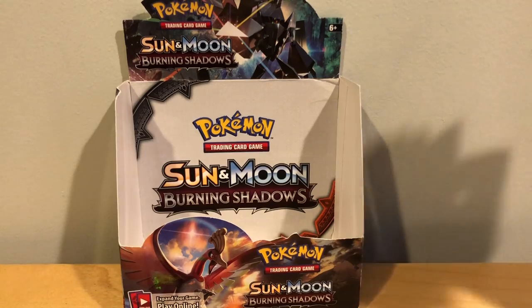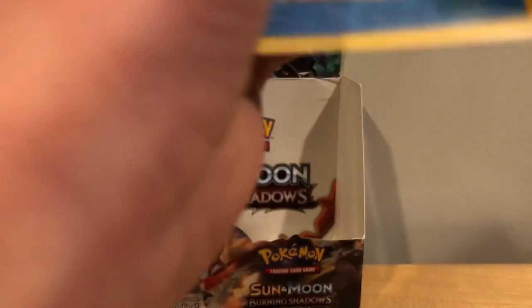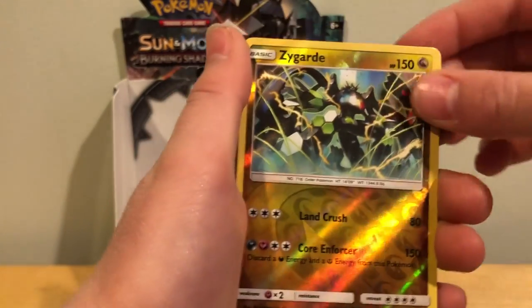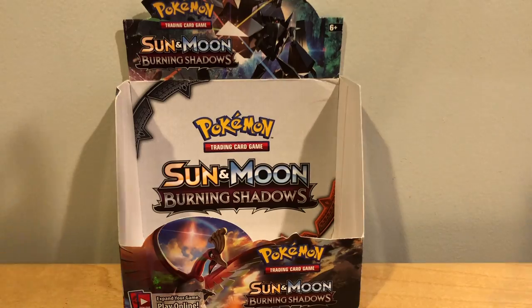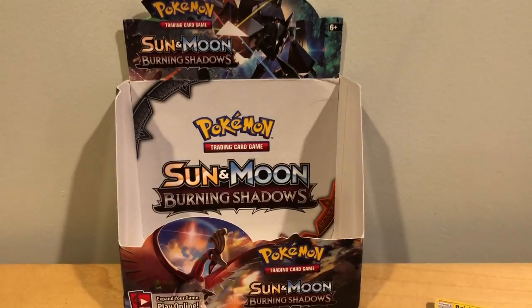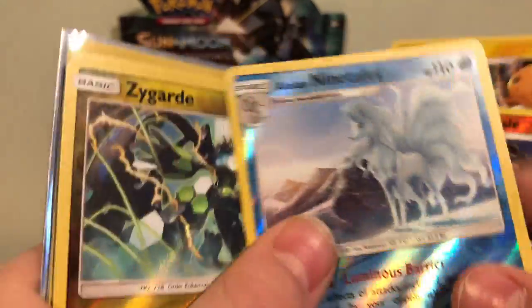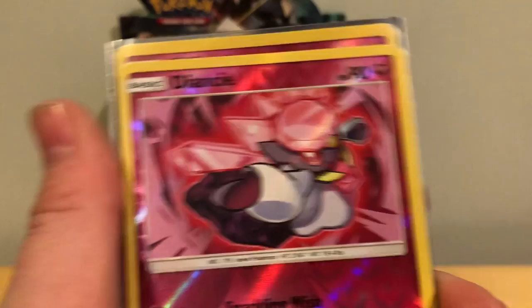So I'm gonna do a recap — everything I got, from least to greatest. We got the reverse holo rares: we have eight reverse holo rares. We got Shiinotic, Diancie, Lycanroc, Gyarados, Zygarde, Alolan Ninetales, Mudsdale, and Raichu. And then we have four holos: Kingdra, Gyarados, Dusknoir, and Lycanroc. I'll go up close for these cool ones. The Raichu, Mudsdale, Alolan Ninetales, Gyarados, Lycanroc, Diancie, and Shiinotic — they're all cool.